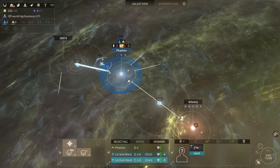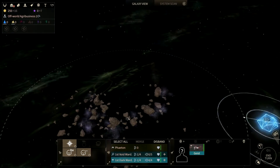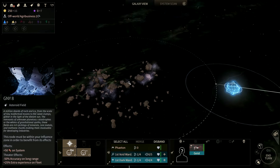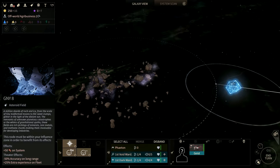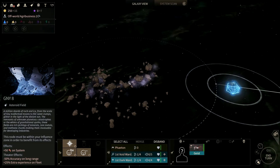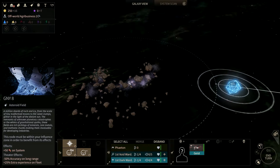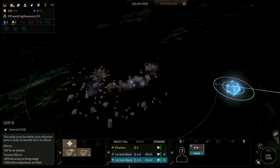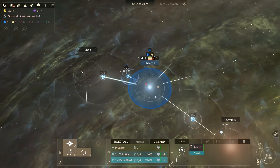What's this here? A meteor/asteroid field — plus 50 industry on your system but you need to be within range, and minus 50 accuracy on long range. If we have short-range weapons and someone attacks us, we might intercept them. Twenty-five extra experience on fleet if you stay there.